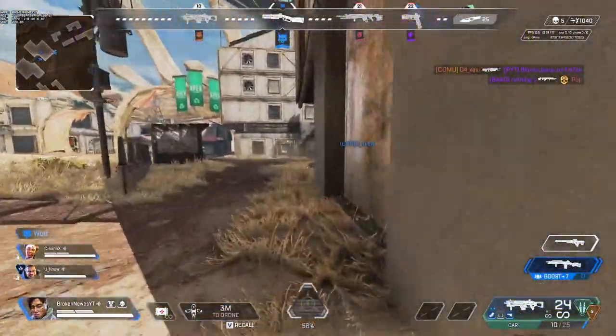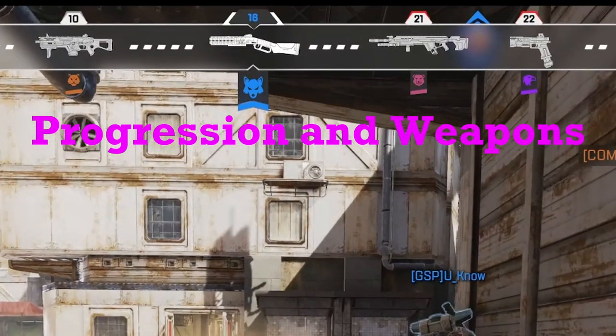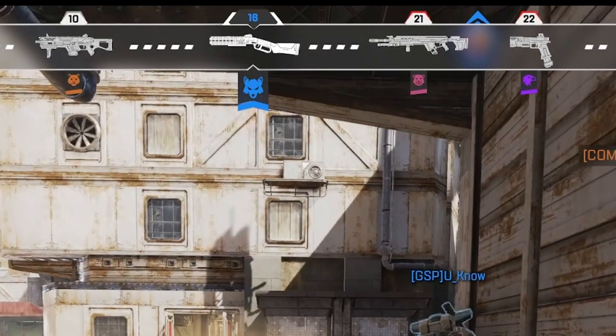First thing I want to talk about is this progress bar that's on the top. A lot of you have probably seen this, but I want to get into some details that maybe you didn't know. For example, many of you probably knew that at the top of those weapons, it tells you the level of that weapon, so you have a general idea about how far along that team is.